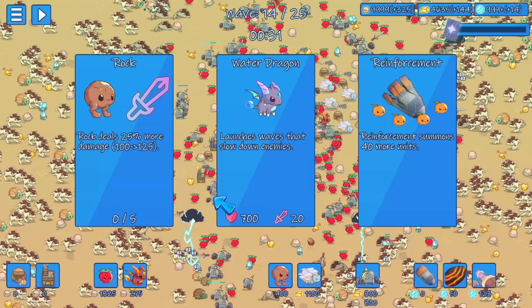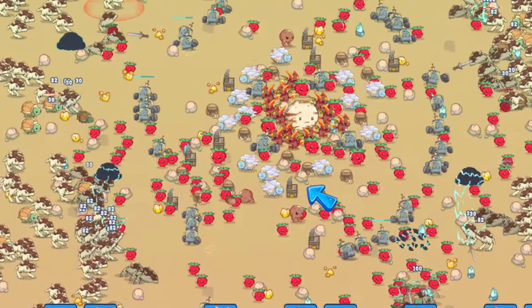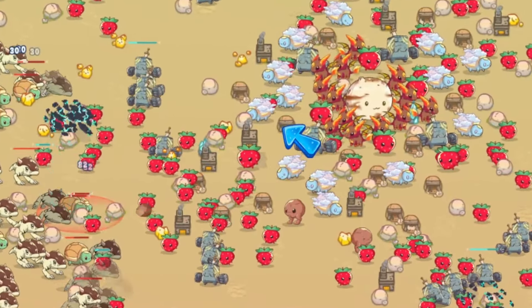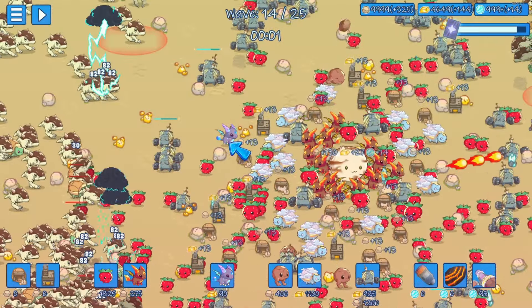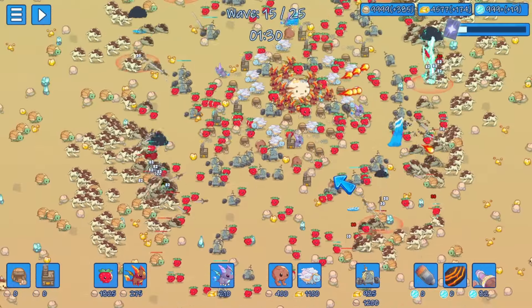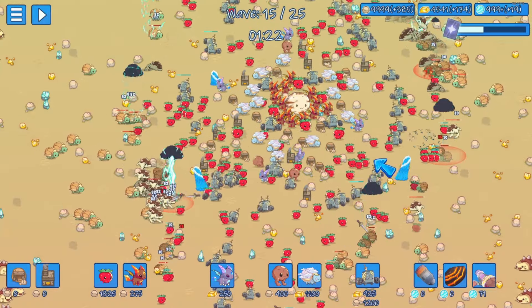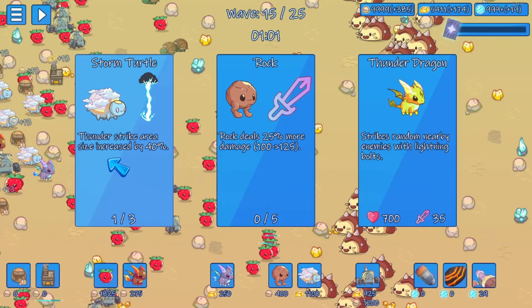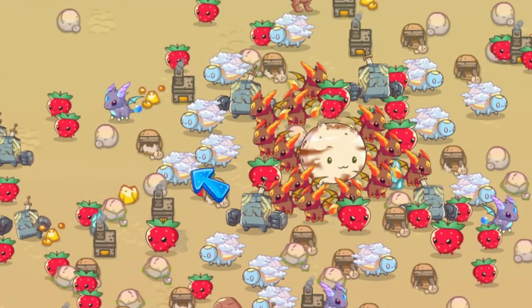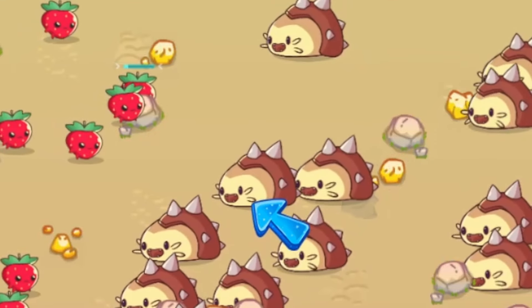We can increase these storm turtle damages so we're definitely gonna do that. Water dragon — oh, that looks really cool! I like what we got going on here: we got this ring of Cowabunga dudes and then we got strawberries going out to meet the enemies at the front lines. We want to buy these water dragons — it says they slow enemies — so we're gonna put them on the outside. We bought four water dragons; they have pretty decent range and they should push back all these little pests.